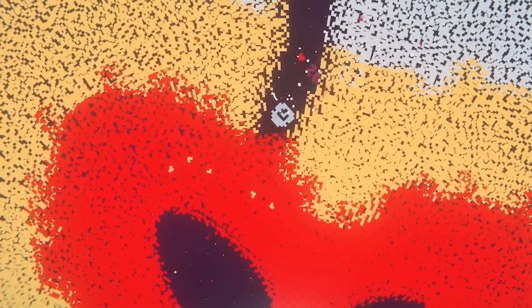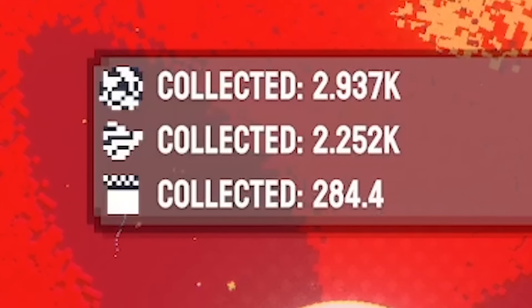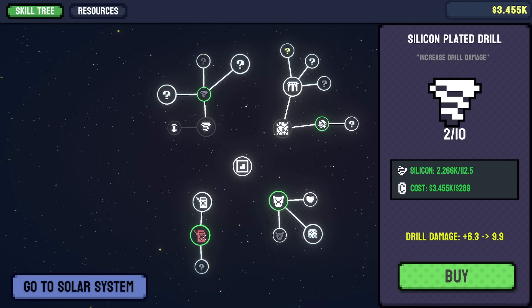Here we go - yes, we got some aluminium! We got 284 aluminium and then we died. It's worth almost ten times what the other resources are worth. But I think it's probably worth holding onto - I imagine there'll be some upgrades we need that use aluminium.